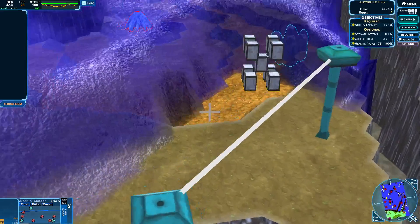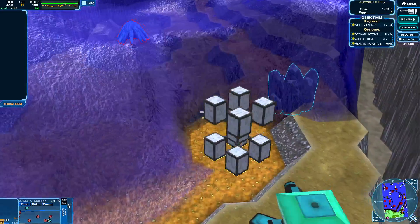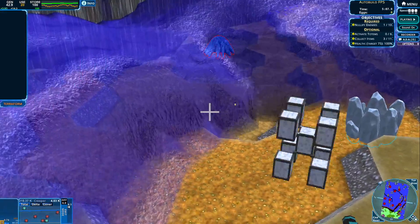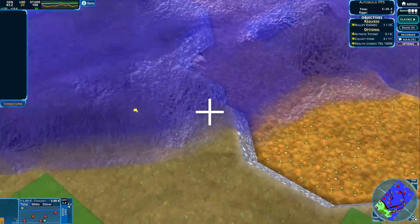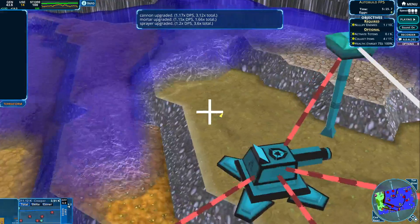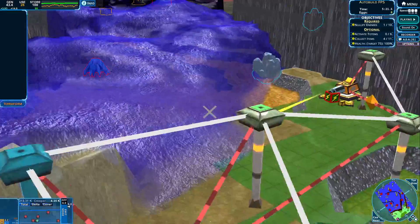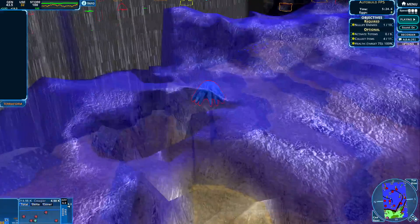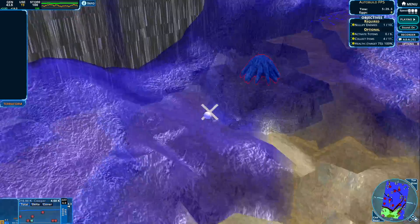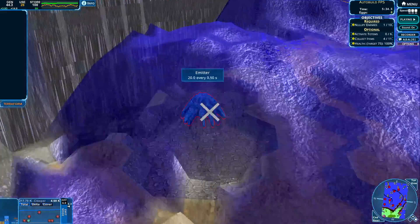Let's get that item and increase our weapons a little bit more. Cannon upgraded, mortar upgraded — that is awesome. Let's use our sprayer a little bit more on this side. Let's try to go towards that emitter. We are losing a little bit of control, but no problem — that happens.